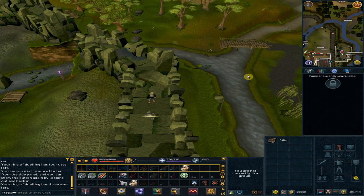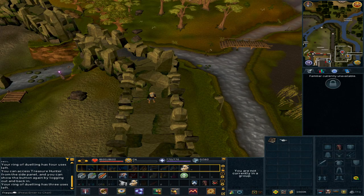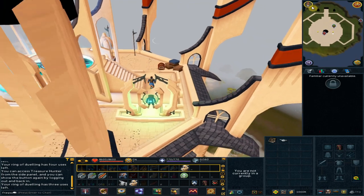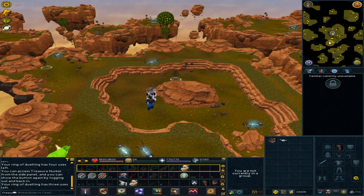Right-click your Wicked Hood and use the RuneCrafting Guild teleport. Enter the low-level rune span. Go southwest and collect the crystal.